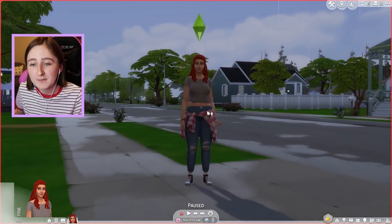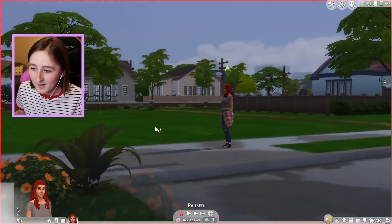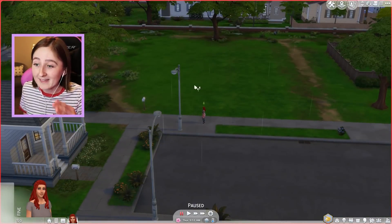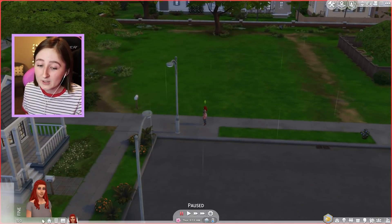But first, I'm gonna give you a little backstory about our dear Sim, Sierra, here today. Because Sierra, unfortunately, has been the victim of a very, very tragic accident. Both of her parents have passed away in a tragic cow plant disaster. And not only that, but her entire house and all of her belongings were also swallowed whole by the cow plants. And now she is left with literally nothing.